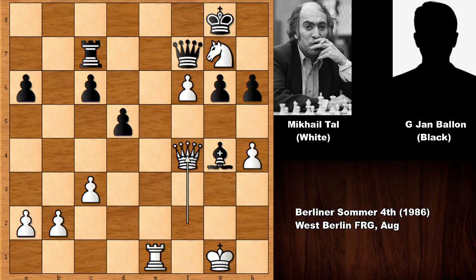Tal played queen to f4, attacking the bishop and also attacking on h6. Another mistake by black, but this position is completely losing. If something like bishop to d7, then rook to e7 is winning on the spot — that also blocks the rook so the queen can take. Anyway this is a difficult position. Mr. Balloon played h5, defending the bishop and also defending the h-pawn.